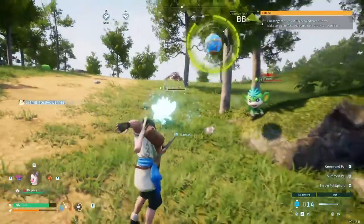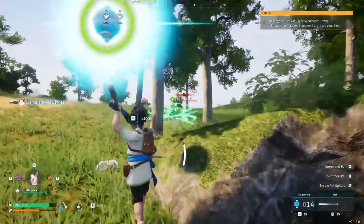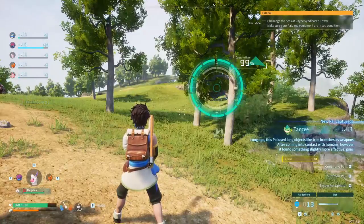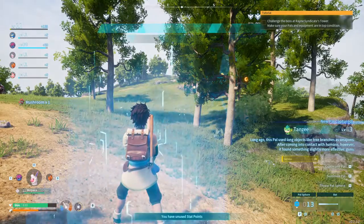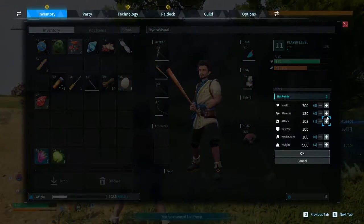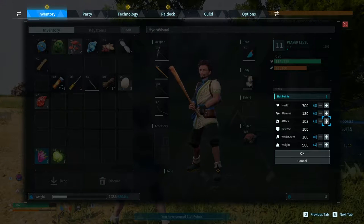What are these guys? I don't know what they do, but let's go ahead and get ourselves a Tansy - it found slightly more effective guns. Interesting. Just leveled up - we should be able to enhance our stats. I'm thinking work speed's looking good. Stamina, maybe. I'm not going to get my pals to do my work speed stuff, so I don't know how effective that is, but we do have that mind wipe - so we can always come back and change this stuff.